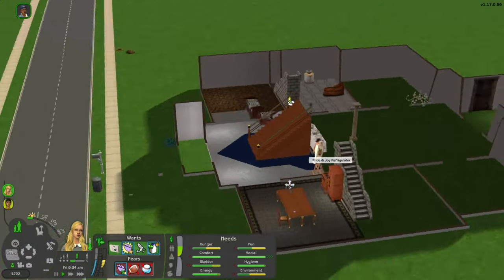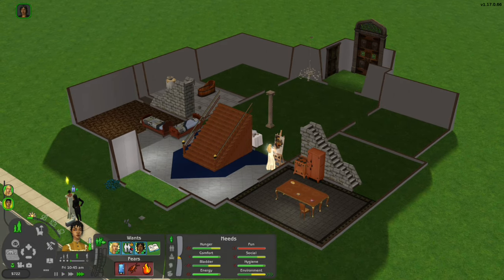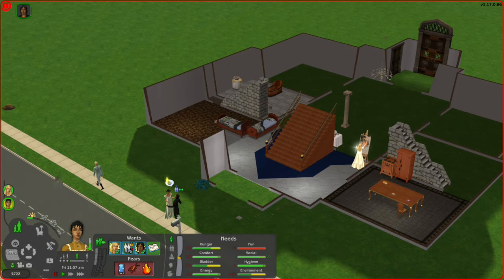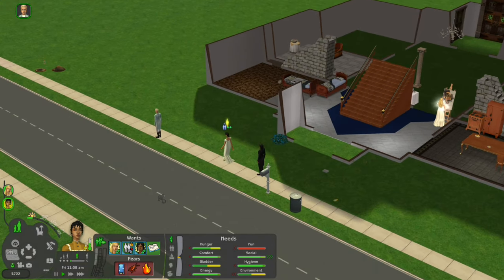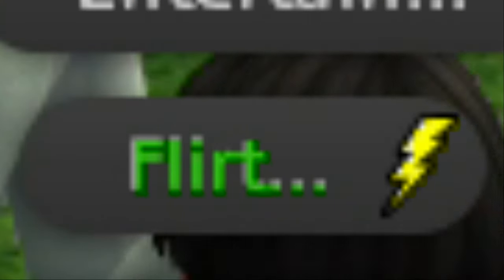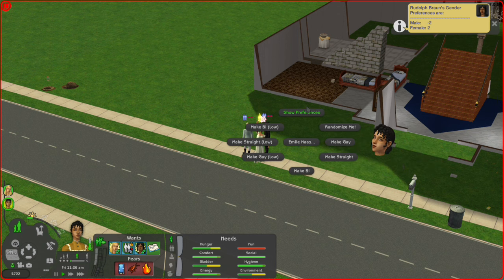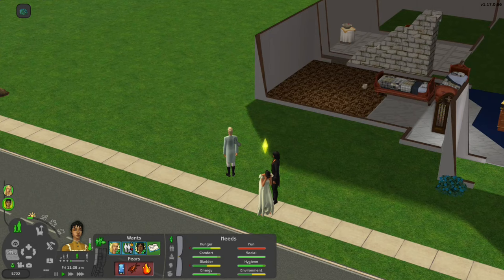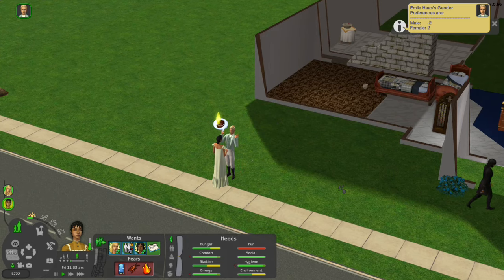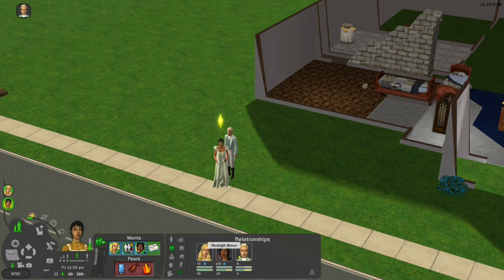Someone's calling — it's the mailman. Margie makes breakfast for Prudy even though she herself is starved for fun. There's Rudolph — hello! And hello Emil! I'm going to randomize their gender preferences because I'm not getting actual attraction bolts. Okay, they're both straight — so far not very diverse.